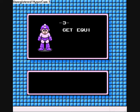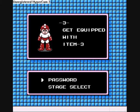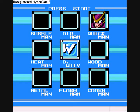Oh! Sorry, Dr. Light, I hadn't noticed you. We get equipped with Item 3. Nice, I'll be looking forward to testing that out later. Enough rambling, because it's now time to move on to possibly the most dangerous robot master of all - Quick Man.